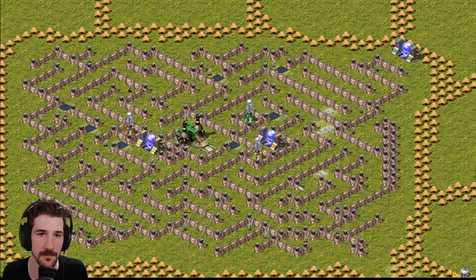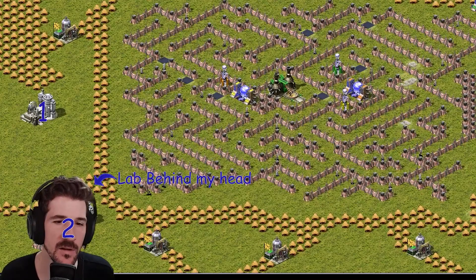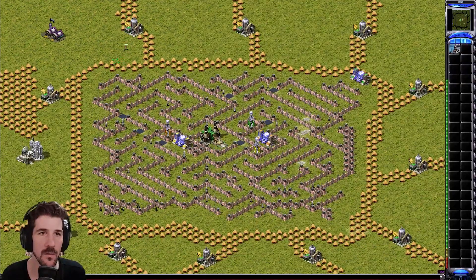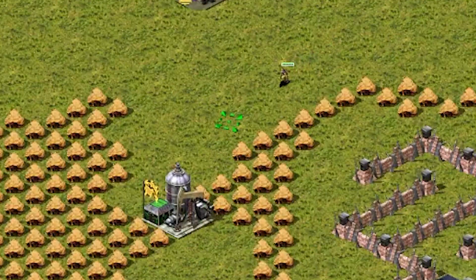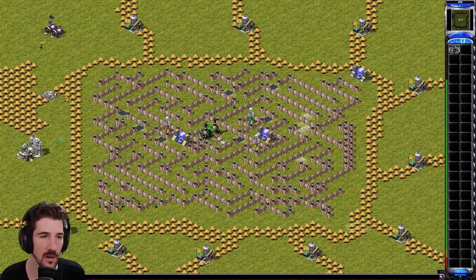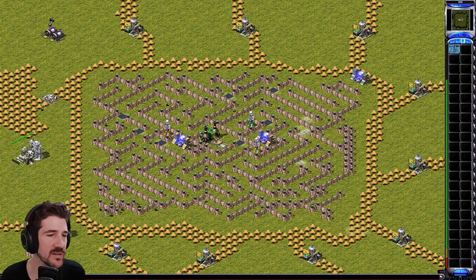Dr. Snark, you're in here with us. What are we looking at here? Well, obviously, the objective, as it says on the card, is to destroy both of Einstein's labs. Now, you do have a barracks on the top left. The only thing you can make is Navy Seals, so you're going to have to bomb your way through these oils. Every time you kill an oil, your seal does explode. You just have to start with 10K.